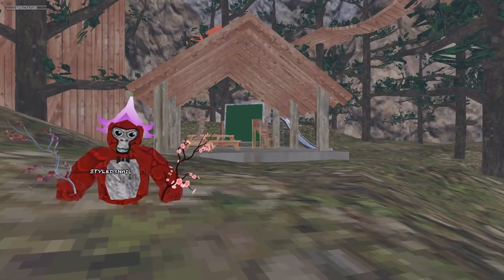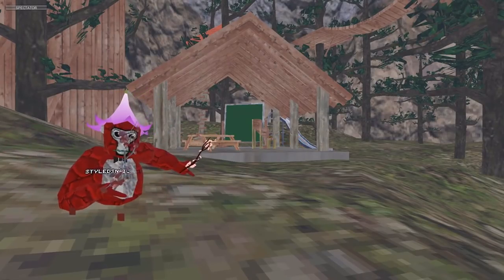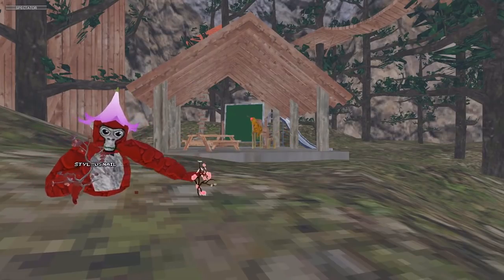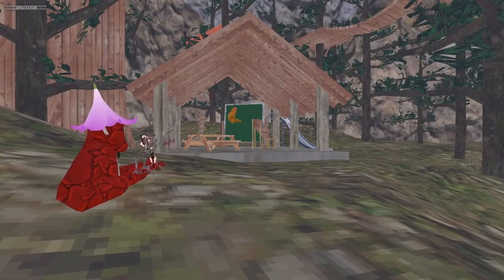The only difference is the snow map, which has the snowman over there. And that kind of ruins it, but you just move the snowman, you remove all the Christmas lights, and there you go. It just works.